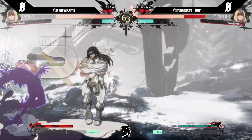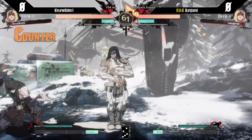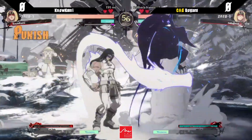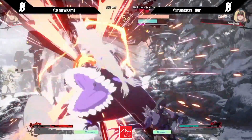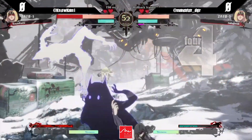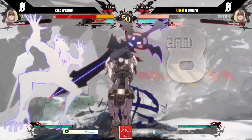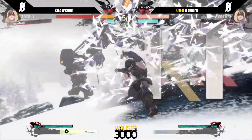He didn't have Eddie there, but he had the 50 meter to combo off of it with the RC. And just doing 2S drill to try to get some space. Nice 6P — it's kind of difficult to hit him out of the air, so 6P is a good option when he's coming down like that, because regular anti-airs in my experience have not been super consistent.